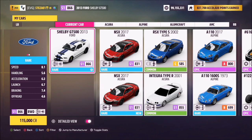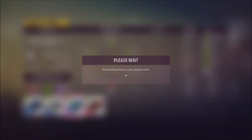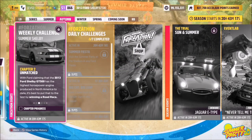The Shelby GT500 will set you back 115,000 credits from the auto show, or you can potentially get one a little cheaper in the auction house. I have created a tune for you guys to use, it's called Forzathon — the share code is on your screen: 176 674 993. Hopefully that should help you out a little bit.